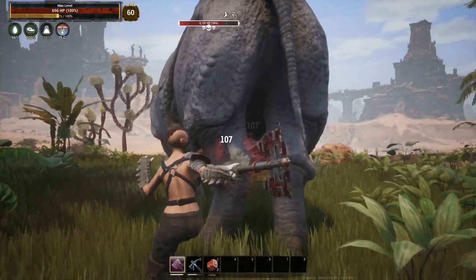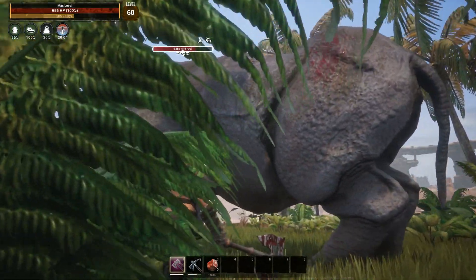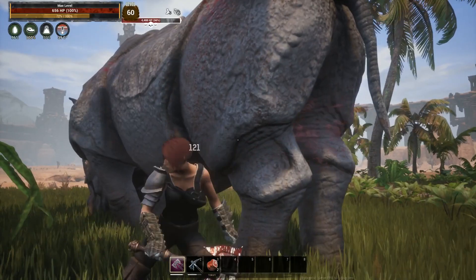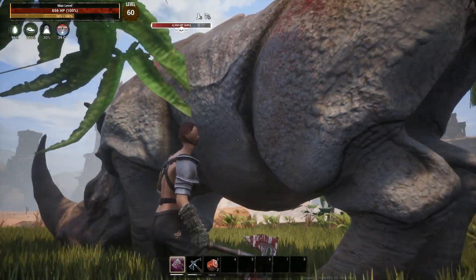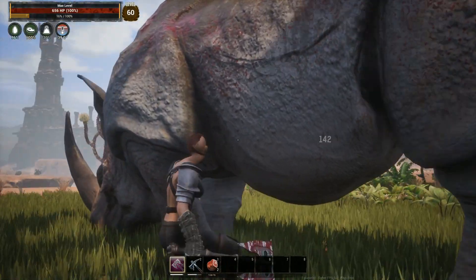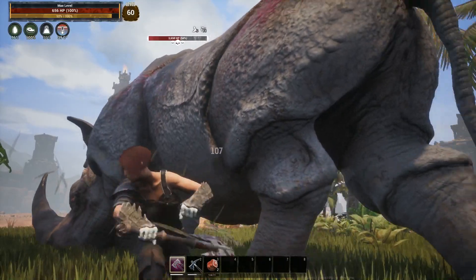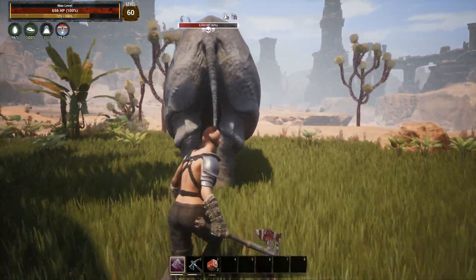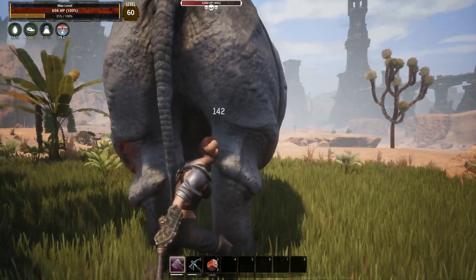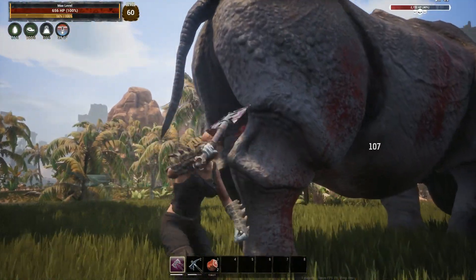As you can see I'm just chipping away at his health — no thrall, no nothing, just me by myself. This guy normally has somewhere between 24,000 and 28,000 hit points, but it definitely isn't the 6,711 he has right now. In the comment section, if you enjoyed this type of video where I'm showing you things that are currently broken and guaranteed to be fixed, let me know.